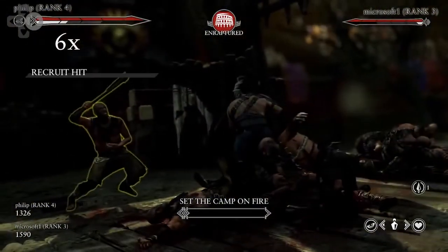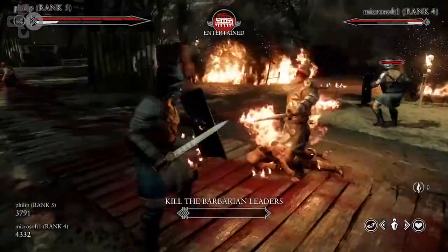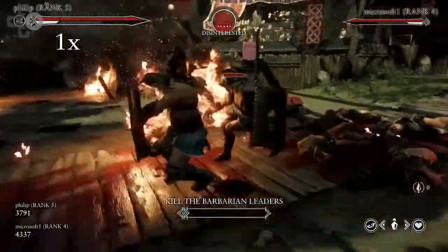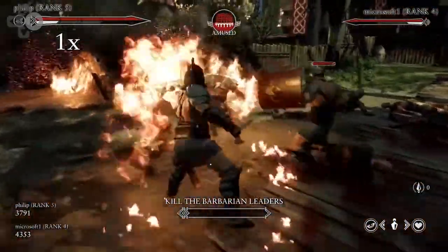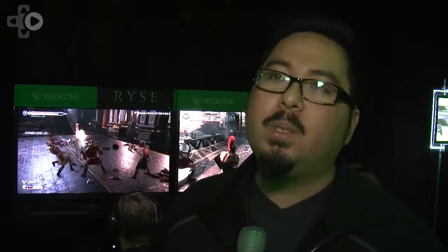Single player is really about the story of Marius Titus and his ascension from being a legionnaire into a general of Rome. But with our gladiator mode, I wanted to make it about you and your character — you create your own gladiator, upgrade him, choose your armor configurations, and play co-op with a buddy. The experience has been tailored towards co-op combat with a shifting tile set featuring dynamically moving environments and challenges. Single player is for the action-adventure gamer that wants a well-told story, while gladiator mode lets you go online and have fun with a buddy.